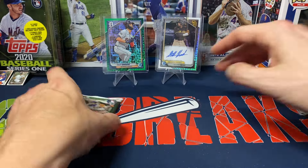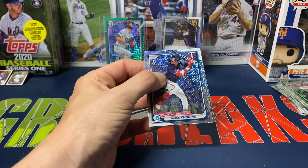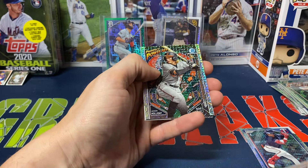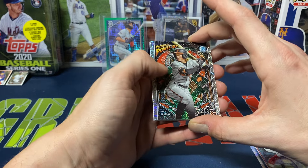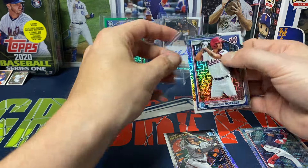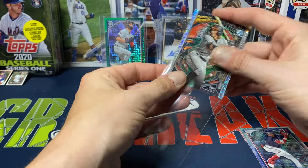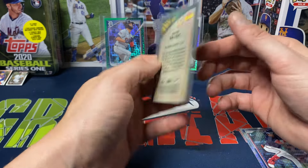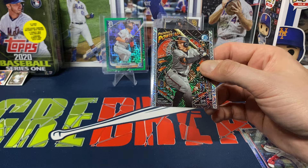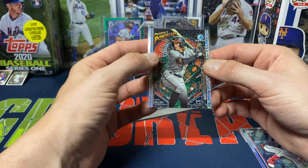The mojo autographs I don't think are firsts because they use a different image — at least that's how it's been in past years. Last pack of the opening — appreciate you guys watching. We got Brian Churro, Ethan Salas. These Prospect Power-Ups are actually pretty cool with the mojos. Jackson Holiday, Morales, and Montez to finish it off. Overall the boxes were okay. I like these mojos with the Prospect Power-Ups — I may need to put together that set.